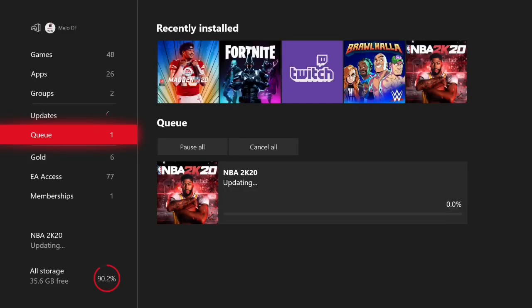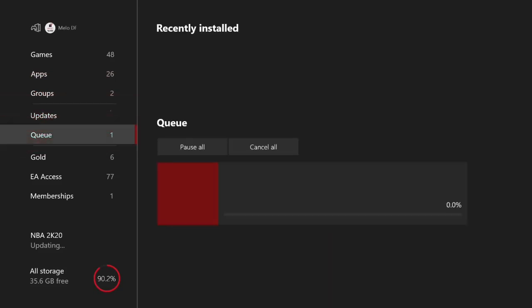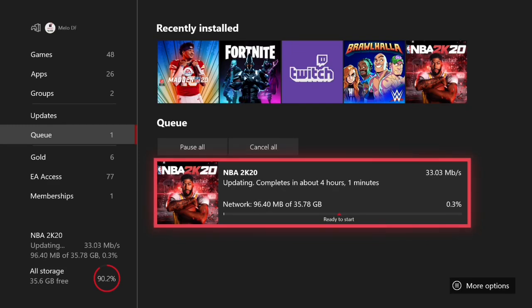I guess I'm not getting actual jump shots recorded, so I'll just have to play some clips. Everyone, it is Mellow here and today you already know what's happening — the top five jump shots in NBA 2K20. Some of these are jump shots that I've used, and some are ones that other people use and apparently they're amazing.